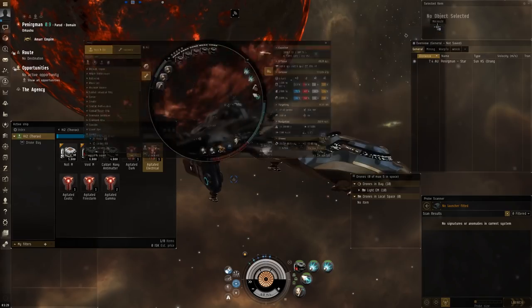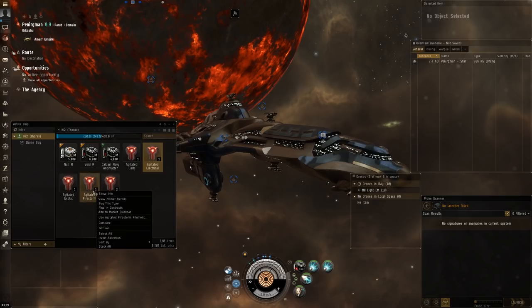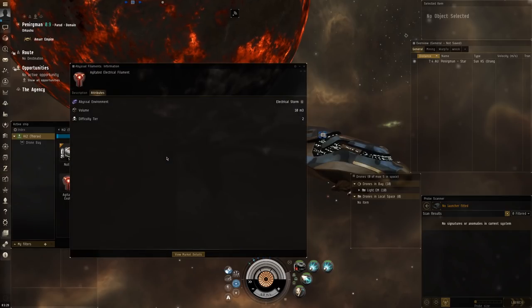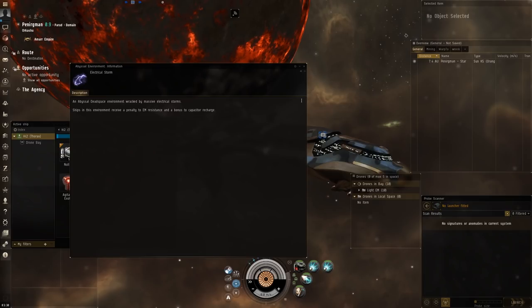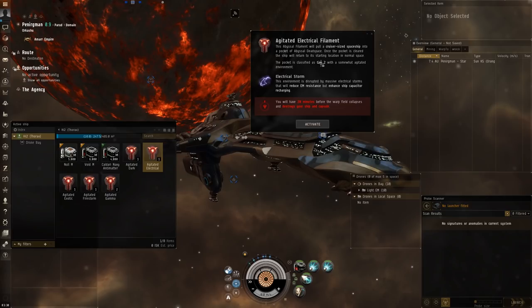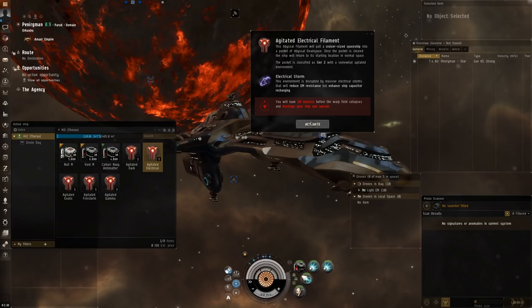So with that out of the way, let's take a look at which filament we can do here. Last time I did Plasma Storm, I think. Yes, Plasma Storm. Let's try something different - let's go with Agitated Electrical Storm. What's that one again? It's pounding EM resistance and a bonus to Capacitor Recharge. So the armor gets a pretty natural bonus to EM, it's a little better resisted for that. And the Capacitor bonus won't hurt really. So let's try that. Oh, this is new - they did change this. It gave you a bit more information this time. It tells you what one you're going into, what tier it is. It gives you some information from the get-go so you don't have to look in the info anymore. It tells you you have 20 minutes or you're going to die. Before, they did not tell you these things, so people who lingered around tended to just explode. So let's activate that.